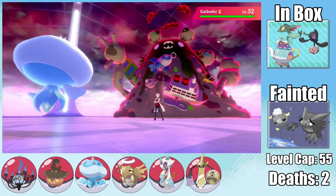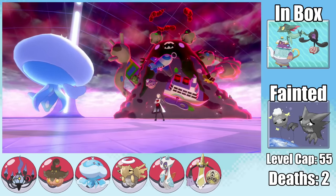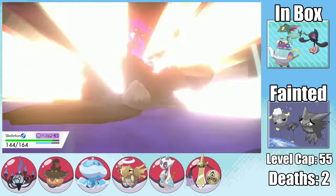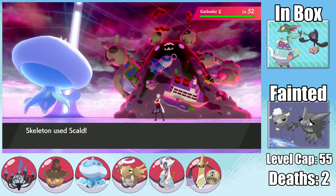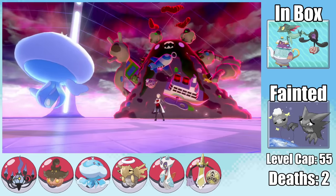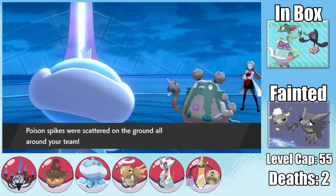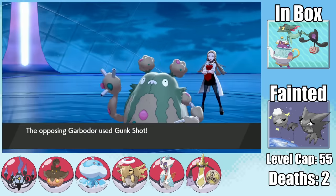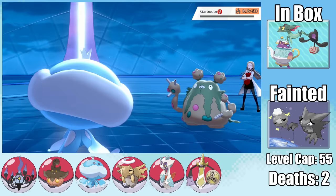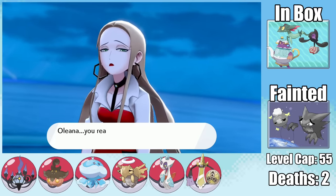An important note: Poison Gas inflicts regular poison, not Toxic, so it doesn't increase each turn. As Dynamax Garbodor wastes turns going for Max Quake — which we tank with plus 6 Defense — I Recover back to full. After Dynamax ends, it sets up Toxic Spikes while I go for Will-O-Wisp. After many turns of recovering through poison damage, I finally take out Garbodor with Scald and burn damage. Due to stalling that Milotic, this is probably the single longest fight I've ever had in Pokemon.